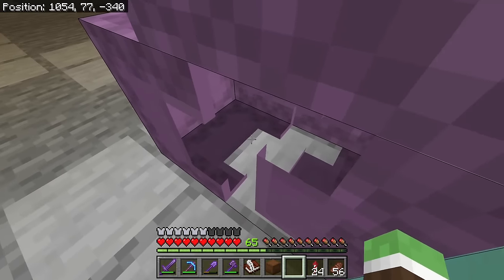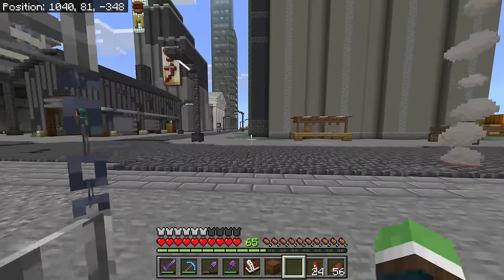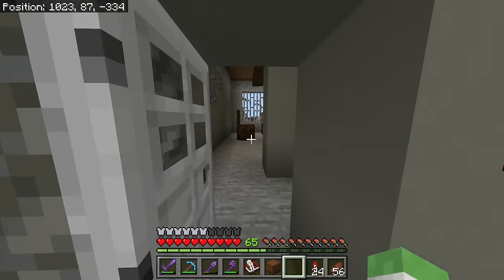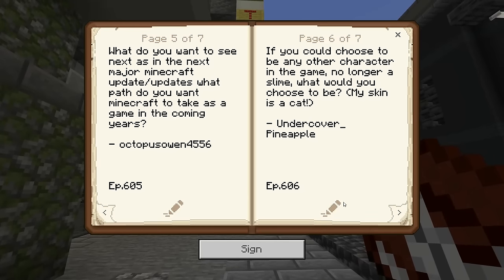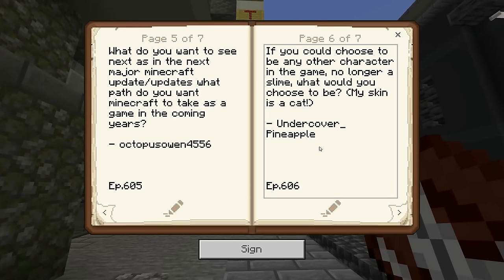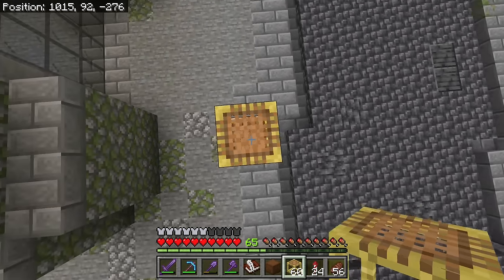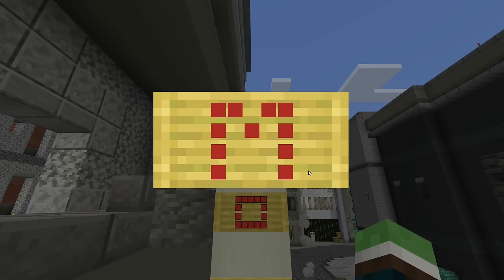Now I have an opening and you can see inside - there's nothing in there. I want this update so bad - I got a feeling the whole release is probably two to three weeks away, maybe even longer. I'm gonna answer this while I work - from Undercover Pineapple: 'If you could choose to be any other character in the game, no longer a slime, what would you choose to be?' My skin is a cat, you're a cat - I could get down with that because I'm a big fan of Skyrim, so I would see it as a Khajiit.